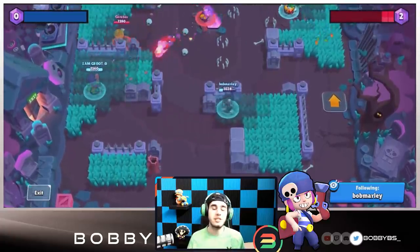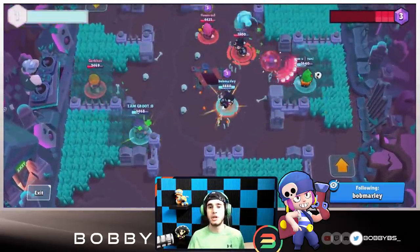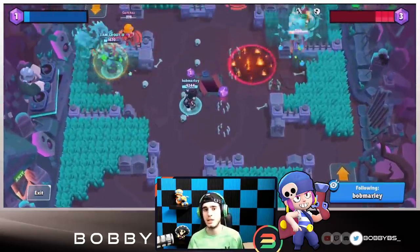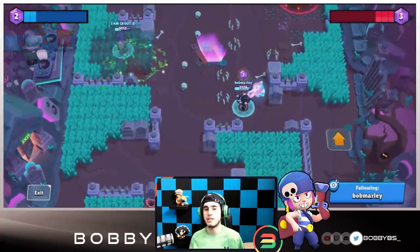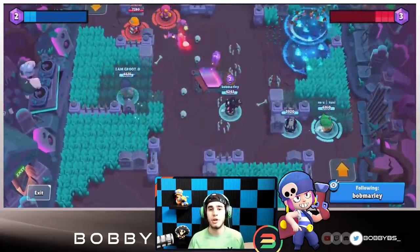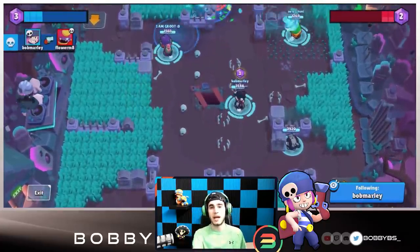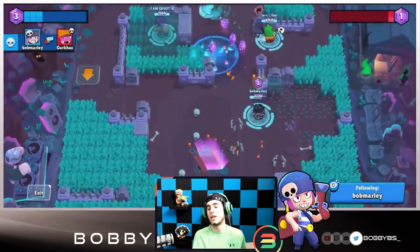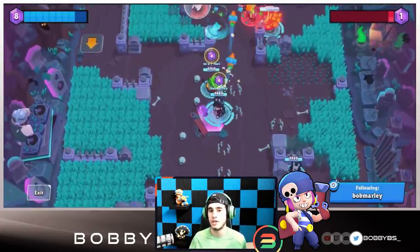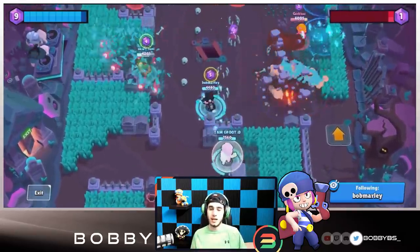Coming in at number two we have Penny — just like the control list where Penny was number two, she stays at number two on the gem carrier list as well. This was a really good game to show off Penny's skills. Penny can also be used as a lane, but she's really good as a mid. The only downside is she's a little underwhelming with her basic attack — decent range but not too much damage and not that much health. But the main thing that makes her so broken is her turret and her splash. The turret gives really good control, which is basically what gem grab is all about, and that splash is just incredibly useful and can take out entire teams.